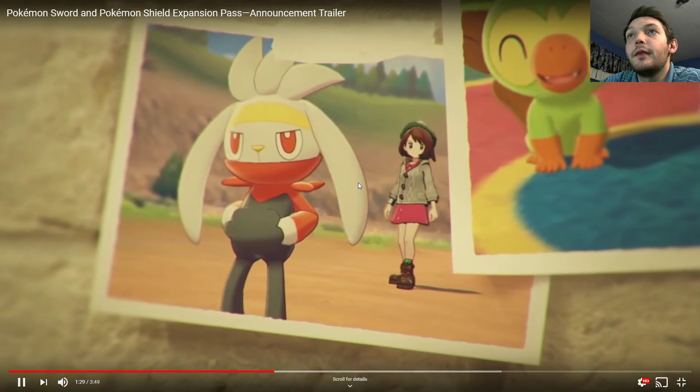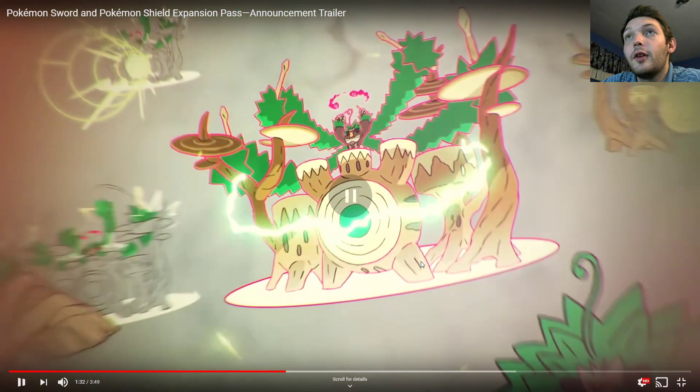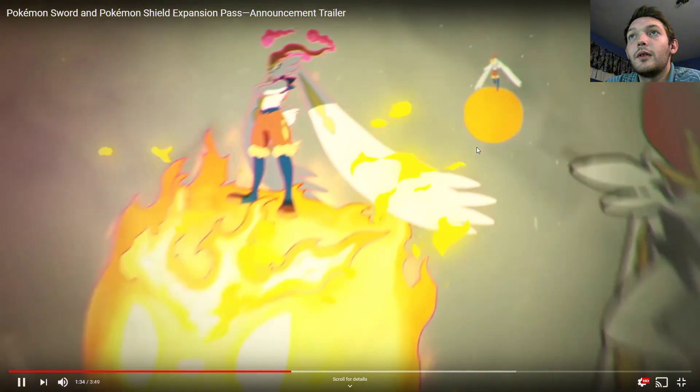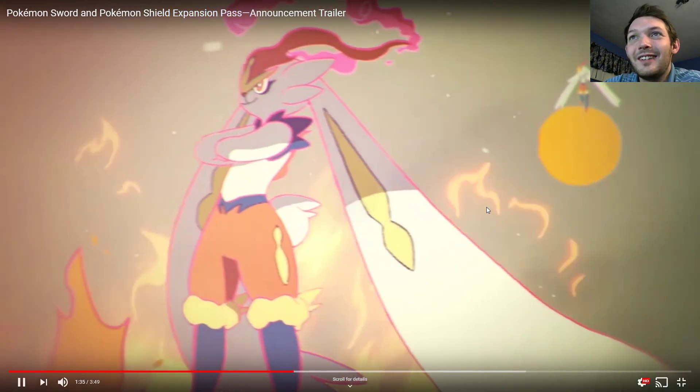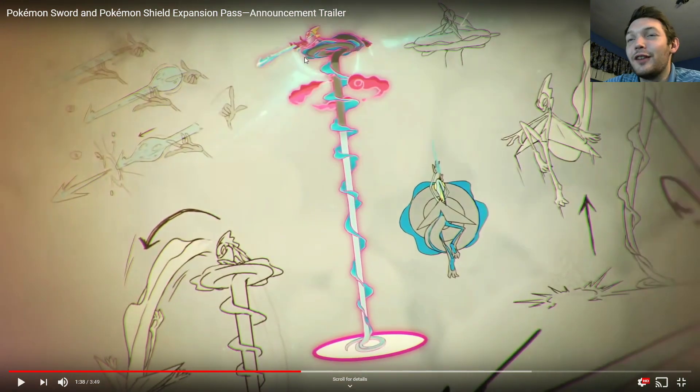Then it goes to the starters and their Gigantamax forms. There's Rillaboom, which looks pretty cool — he just has a huge drum set, and his grassy mane comes into different arms. Cinderace looks pretty cool too because he's kind of sitting on top of a big fireball. Then you have Inteleon, which is the most controversial one — it's like a straight water gun, but it's kind of like a water droplet that turns into an arrow, almost like a spear, even though it still shoots water. Overall it looks pretty cool — he just jumps up and gets on top of the tower.